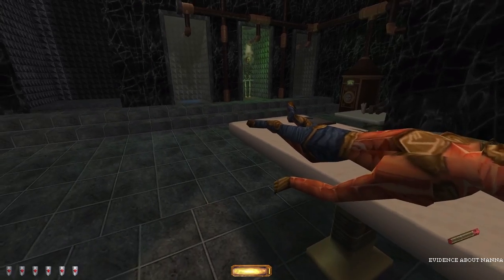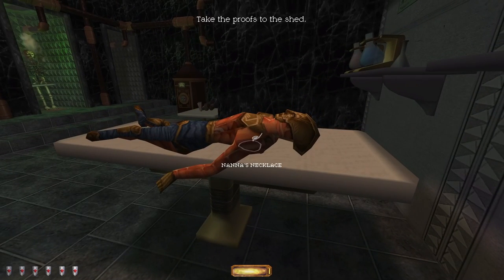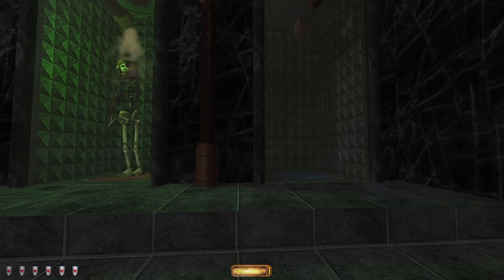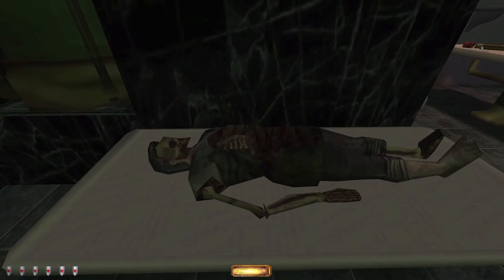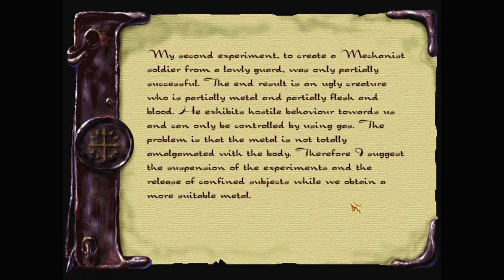What am I reading here? There's a thing there. Oh dang it, now I can't read it. I'm going to reload because I'm not allowed to read that again. So if he's charging, he's not active, right? He's only got one arm - it can't be too dangerous. Problems with the face though. They're definitely doing funky stuff here. 'My second experiment to create a Mechanist soldier from a lowly guard was only partially successful. The end result is an ugly creature who is partially metal and partially flesh and blood. He exhibits hostile behavior and can only be controlled using gas. The problem is the metal is not totally amalgamated with the body - I suggest suspension of the experiments and release of confined subjects while we obtain a more suitable metal.'